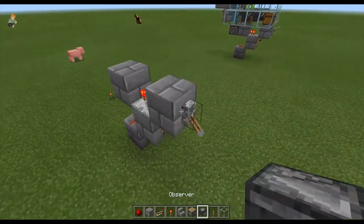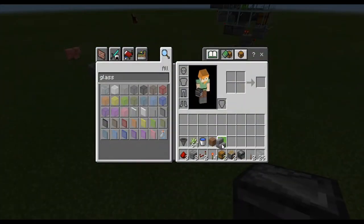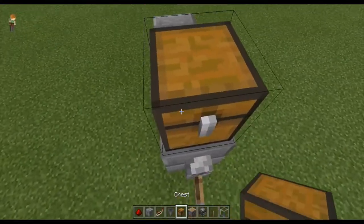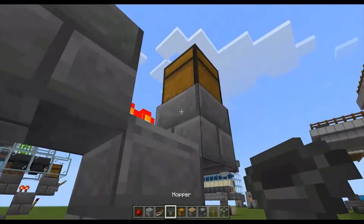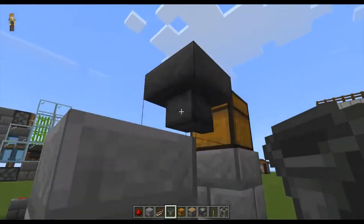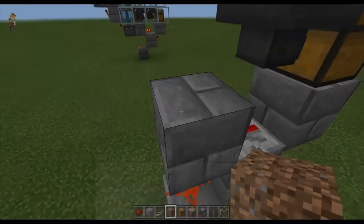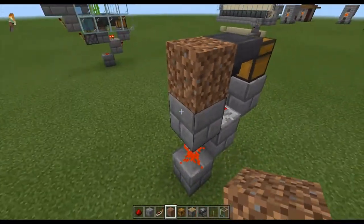Once you do that, take out your chest and your hopper. Place the chest here, then take your hopper and place it right behind it.